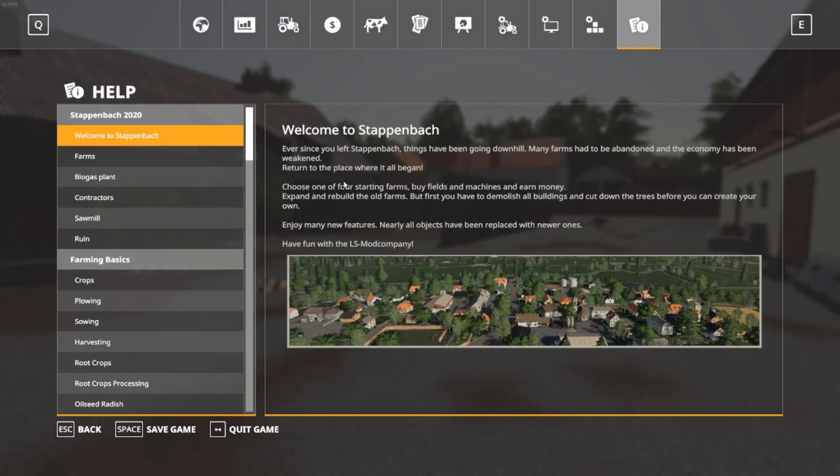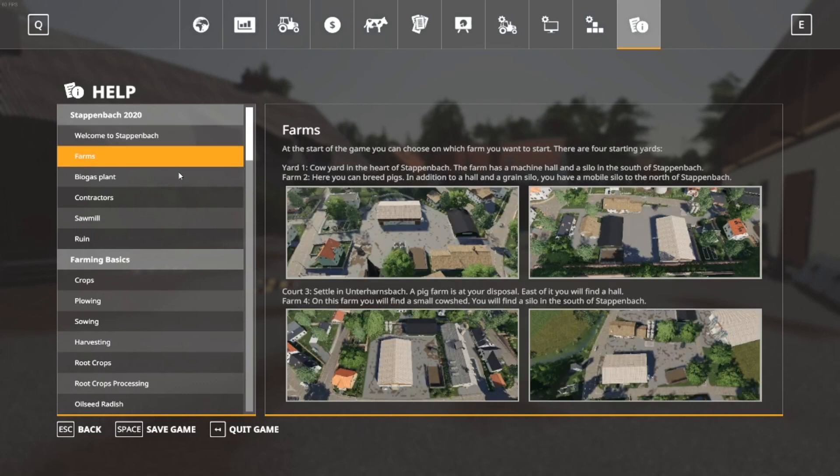If we just go into the info here it gives you a bit of information - it has a little story. Ever since you left Steppach, things have gone downhill, many farms have had to be abandoned and the economy has weakened. Return to the place where it all began, choose one of four starting farms, buy fields, machinery and earn money, expand and rebuild all farms. But first you have to demolish all buildings and cut down trees before you can create your own.